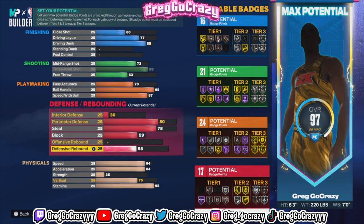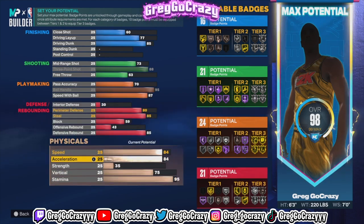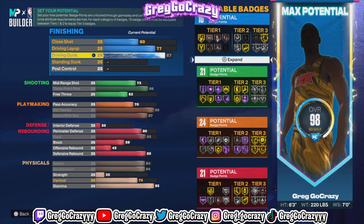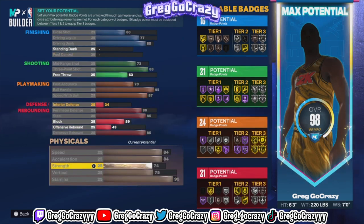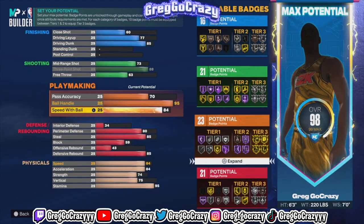The defense is the best part about this build. Other people's builds have a little bit of defense, but my builds are going to have real defense. I got his defensive rebound all the way up, so he gets Silver Rebound Chaser at 6'3" — most guards do not have Silver Rebound Chaser. He also gets a good defensive badge, Gold Clamps, and Glove too. I was putting in work when making this build, tweaking things and tuning them for my play style.